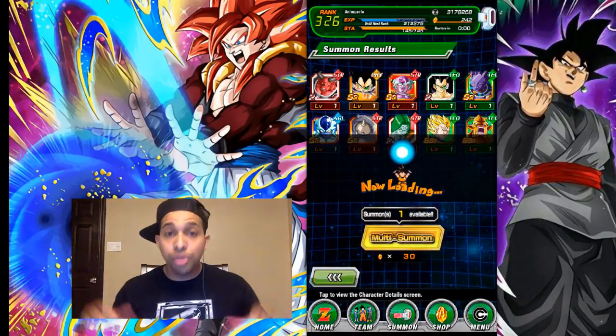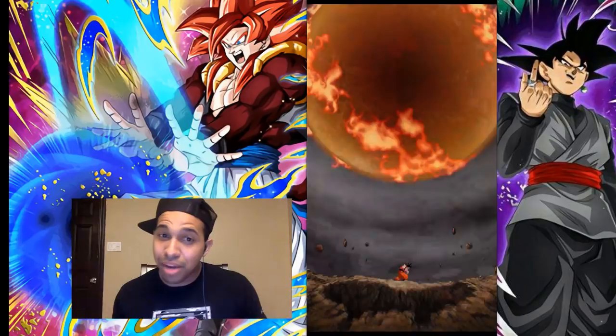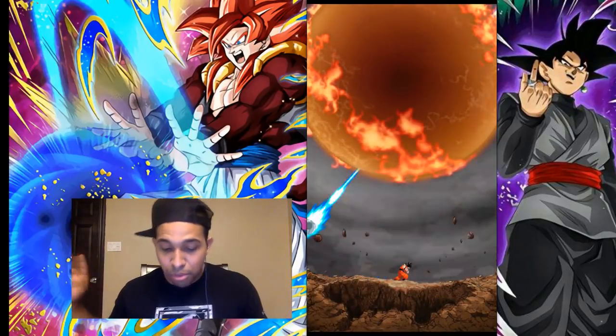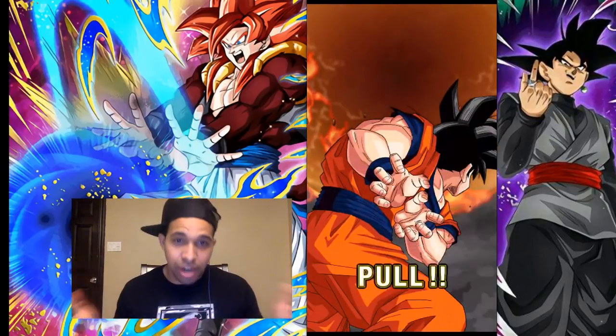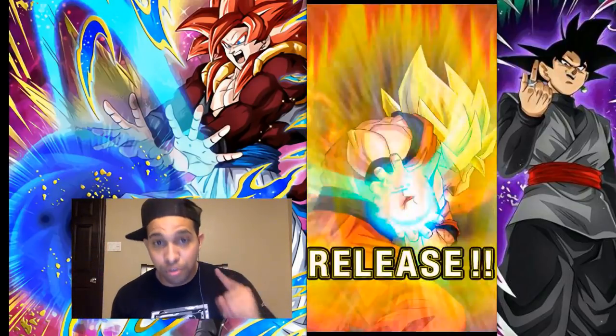Whatever, I'm just going to do the three multis and call it. Fizz Gotenks is also featured on the Super Saiyan 3 Gotenks banner, so I'm probably going to pull several of him over there. I'm not going to hunt for him in this banner. I also want to save some stones for the Weiris banner.